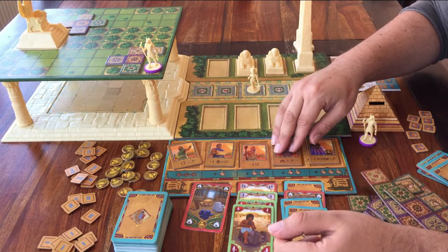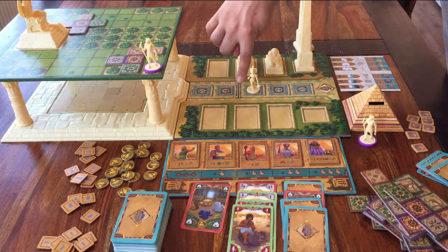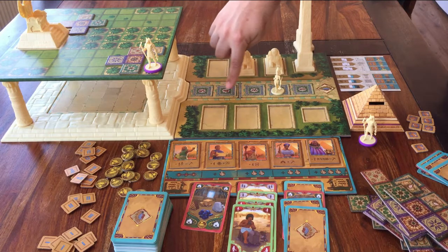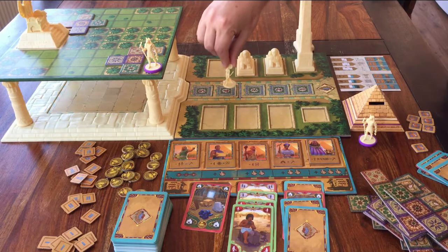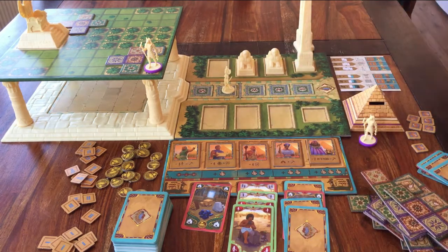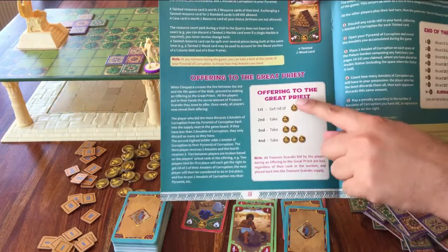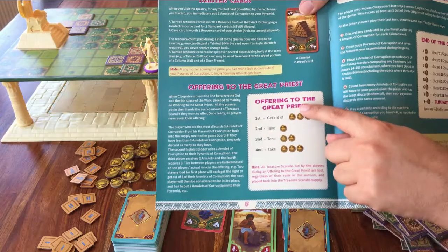The last thing to explain: if you look at Cleopatra's track, there is a line between space three and space four. If you move her figure from three to four, the game stops for a moment and all players have to do something. You can look that up in the rulebook — it's easy, but I don't want to overload you, and it will be a while before you reach that point.